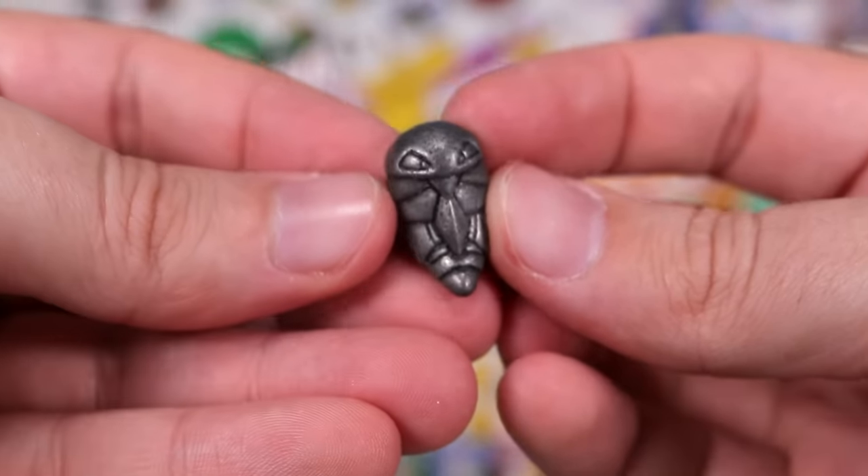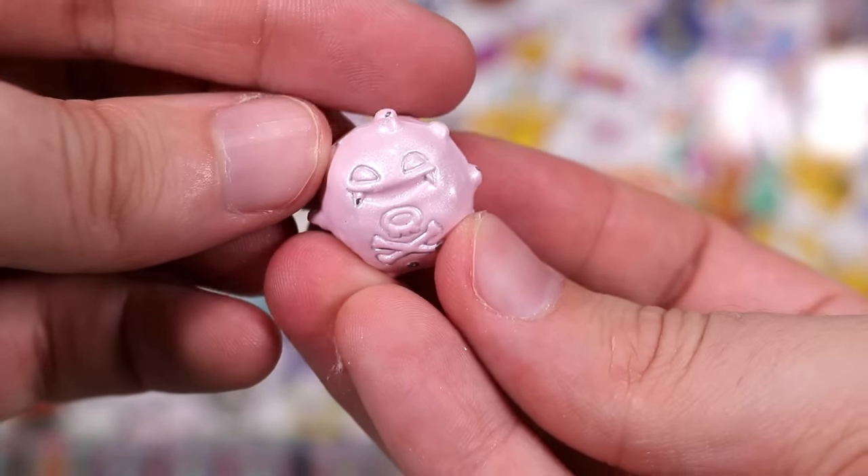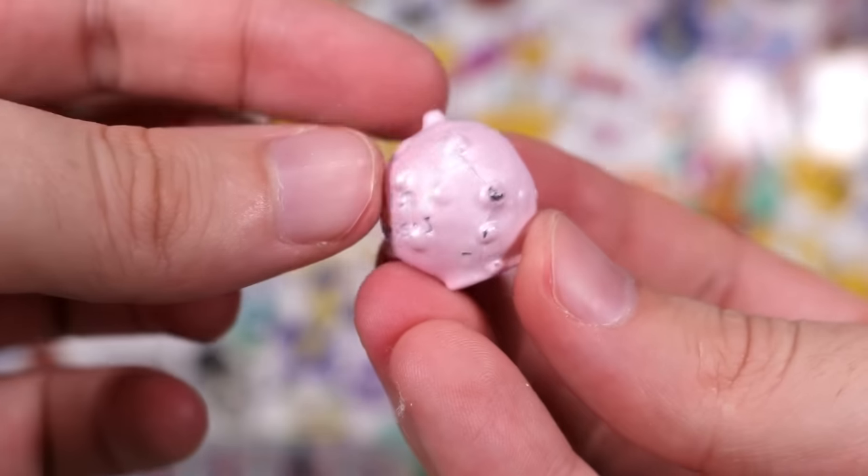Next, we have Kakuna — that one definitely ain't standing. We've got some Metapods, now we've got a Kakuna. Up next — that's a new one! Why have we not seen this? Cloyster!